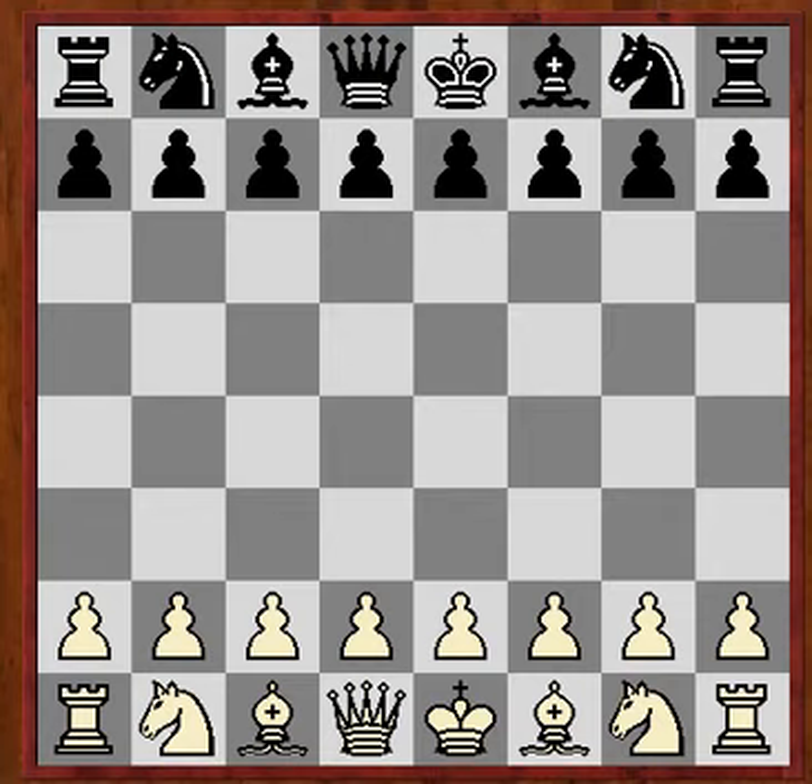This is against the Dutch Defence and a way in which white can try and take advantage of black's move f5, weakening the kingside and the diagonal leading up to the king on e8 to h5.